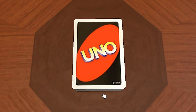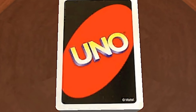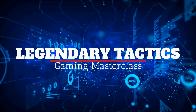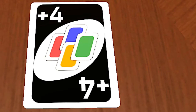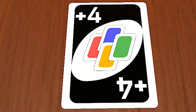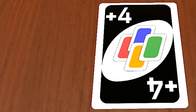Uno. It's been around since 1971, so why does everyone play it wrong? You're about to learn a rule that you did not know existed, here on Legendary Tactics. The Draw 4 card — it is dreaded among those who only have one card left in their hand. But are you playing this card correctly? Let's find out.